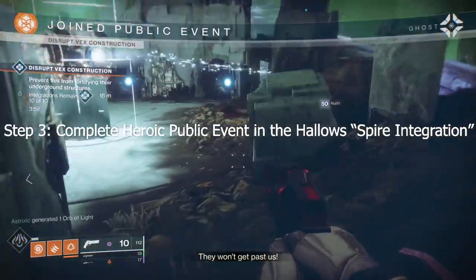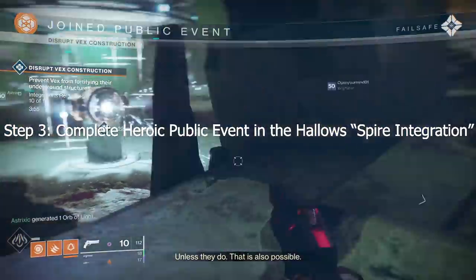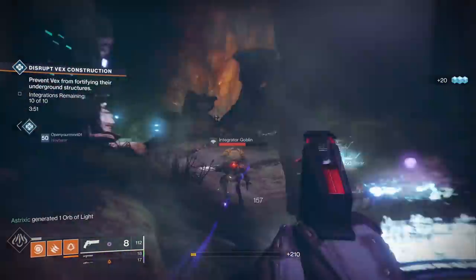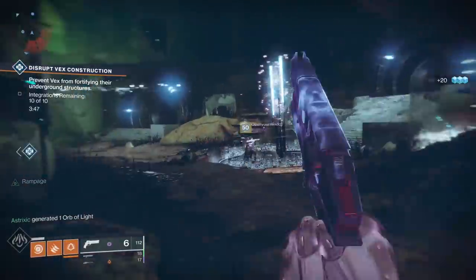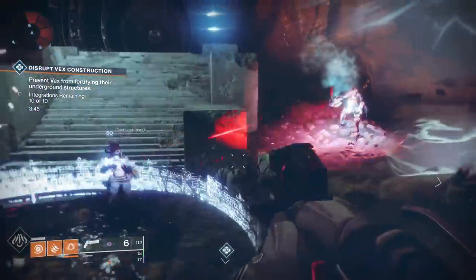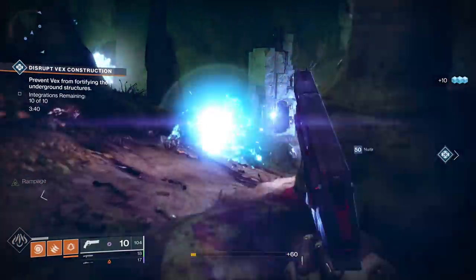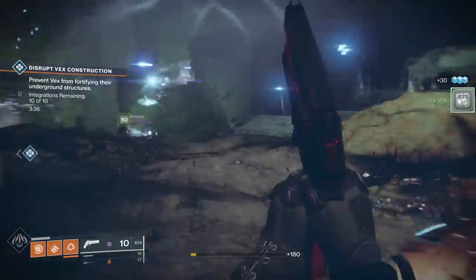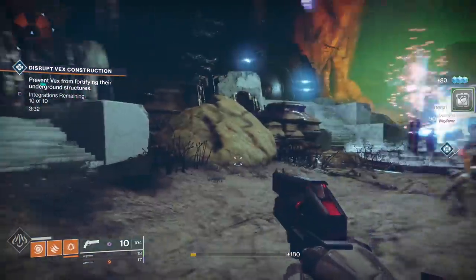Step three: complete the heroic public event in the Hallows — Spire Integration. It's a lot easier activating this heroic event when you have a fireteam together. There are essentially three Vex platforms, those circular platforms that you have to stand in. Get those to a hundred percent each and that will activate the heroic public event. Keep defending that interior as the Vex are trying to integrate with it, and make sure you're also killing the Vex that are trying to get to the inside.